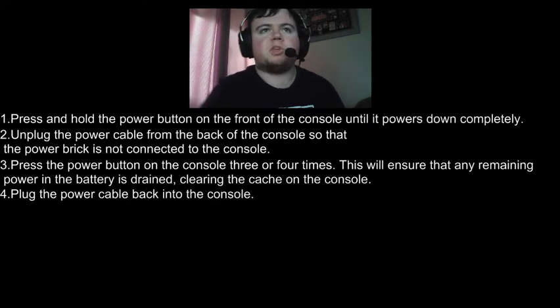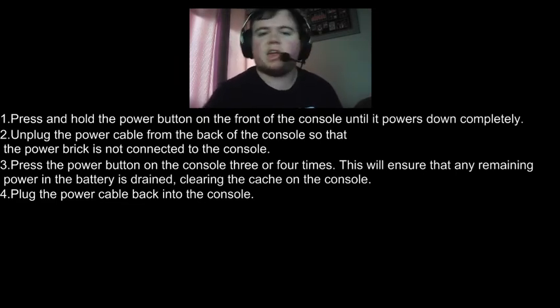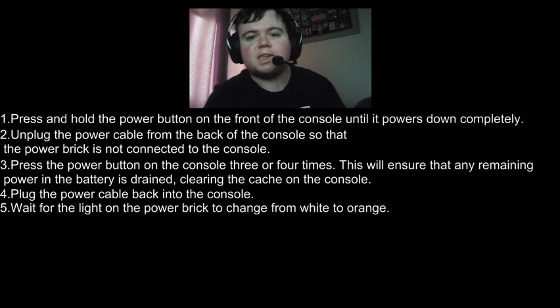Then, obviously, you plug the power back into the console — the power cable, the power brick, everything else that goes on the back of the console. Step 5: you need to wait for the light on the power brick to change from white to orange.